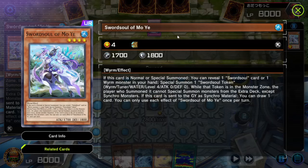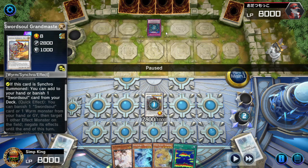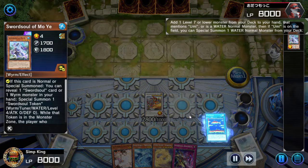Opponent is hitting — this is actually quite smart. Opponent didn't get greedy; they hit the Mo-Yi with the Imperm, because a lot of the time Sword Soul Tenyi has a quick play spell that dodges, targets the Mo-Yi, summons a Tenyi from the deck and your Imperm will do nothing. So by Imperming the Grandmaster, they effectively either make us lose our negate because we tribute the Grandmaster, or deny our search. Pretty smart play. I'd still say most of the time you're better off just going for the Mo-Yi, but it was a smart move.